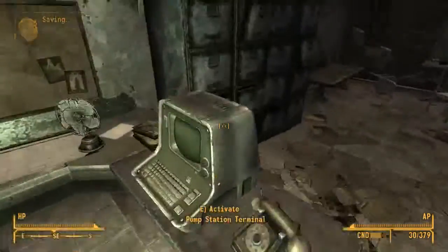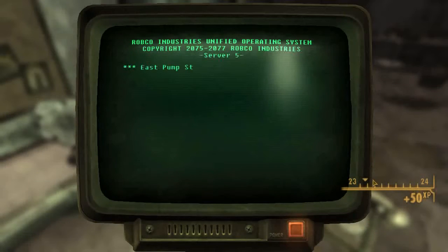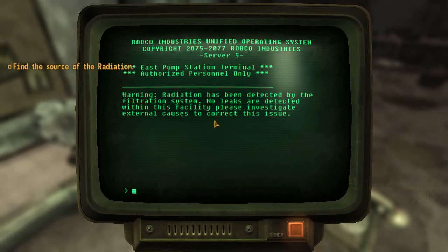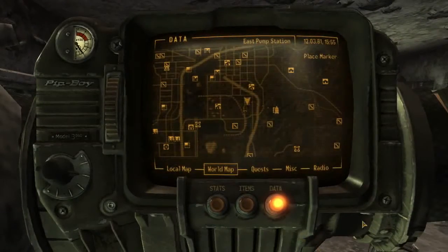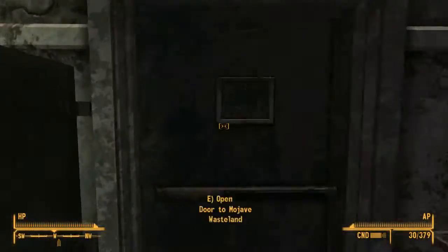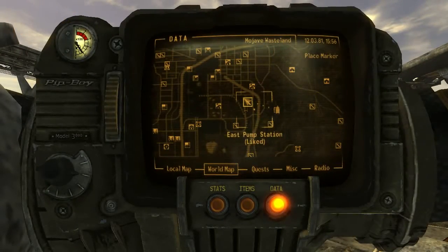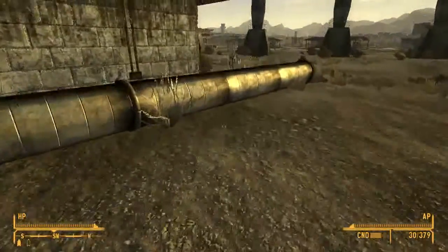Let's see what we can get at the terminal — repair the network information. Warning: radiation is detected by the filtering system. Leaks are detected within the facility through external causes. I'm going to search for radiation. Oh — it's Vault 34! That has a lot of radiation.